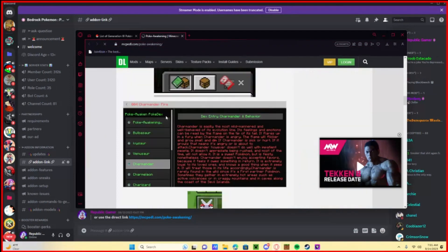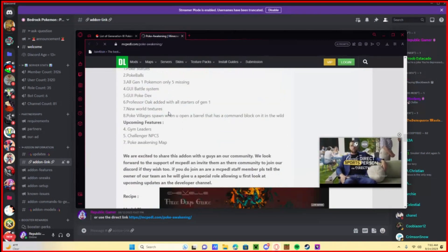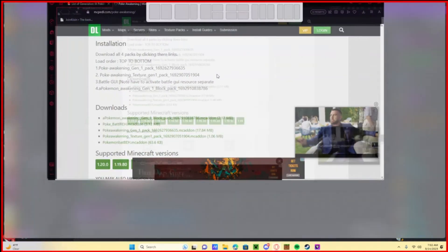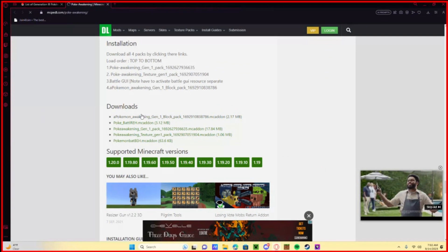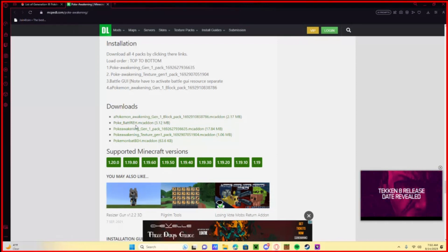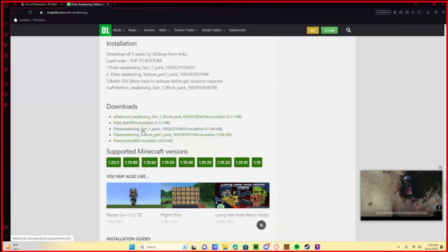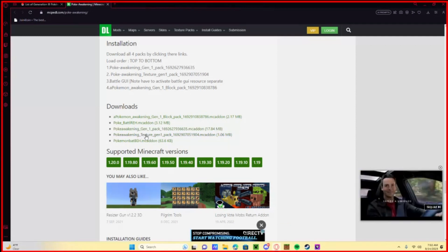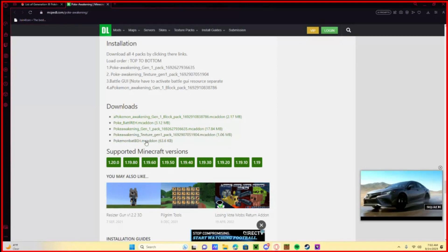Scroll all the way down to the very bottom of the add-on where you'll see our newest version. There are only actually four packs here: the Pokémon Awakening Gen One block pack, the Pokémon Battle resource pack for the battle menu, the Pokémon Gen One pack with all Gen One Pokémon and projectiles, the Pokémon texture Gen One pack, and the Pokémon battle systems behavior pack. So it's really not that many packs.